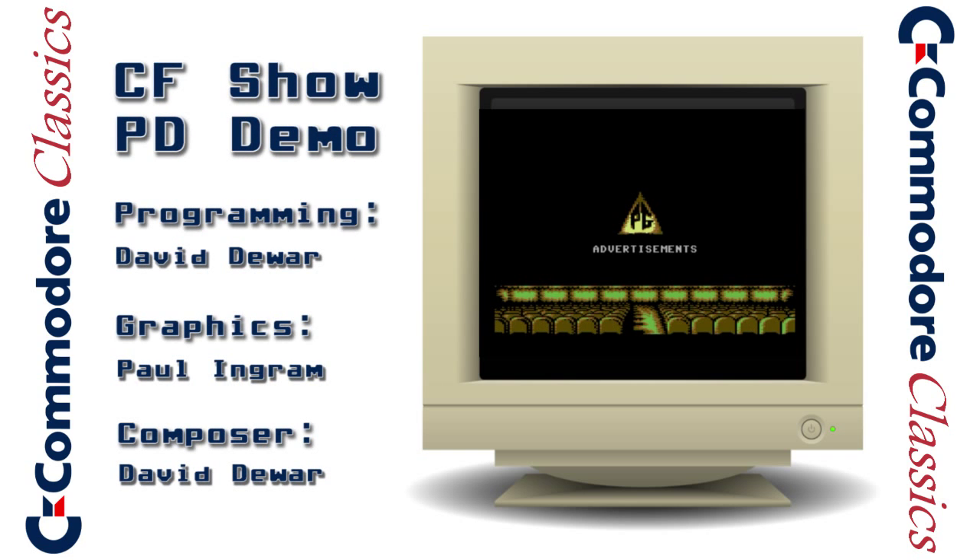Next up is something a little unusual for a power pack — a public domain demo that was created especially for Commodore Format to go along with an article on the demo scene that was inside the magazine. This demo is nothing all that amazing technically, to be honest, and it does come across as a huge advert to boot. Still, it does feature some nice music and visuals, so it's an entertaining enough distraction for a minute or two.